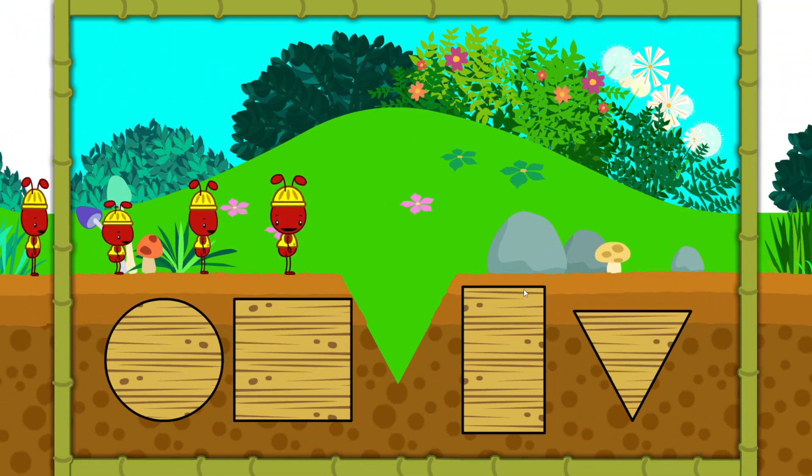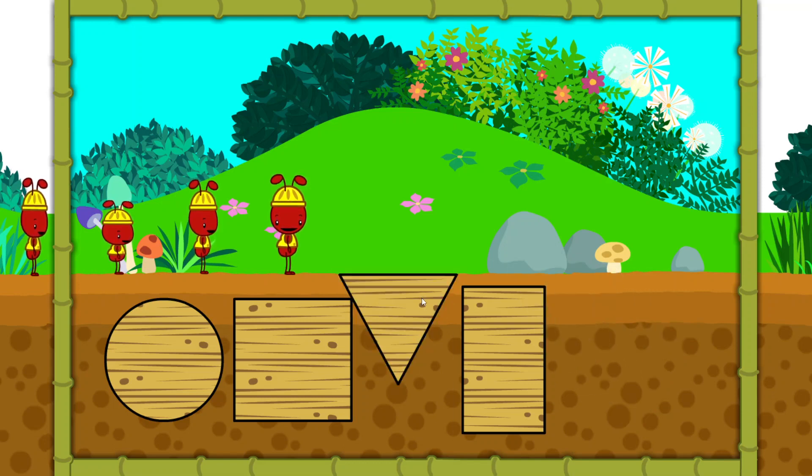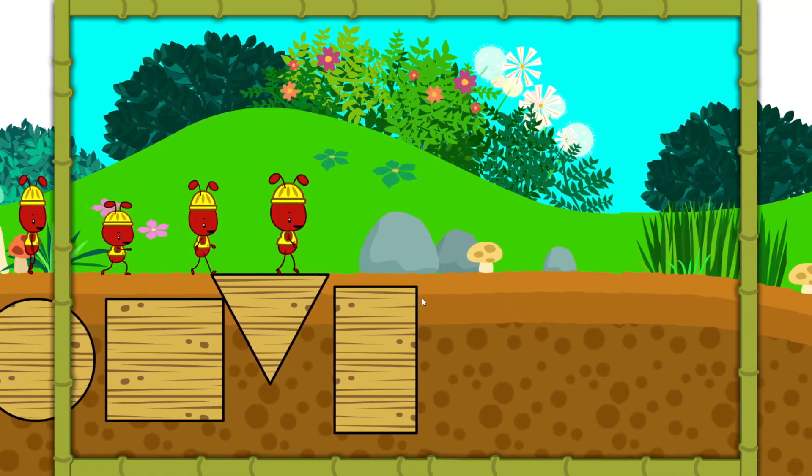Uh oh, it looks like there's a hole in the path. We need to find a shape that will fill in the hole. Click on the shape you think will fit, and then click on the hole. Triangle — that fits! Super! Let's keep going.